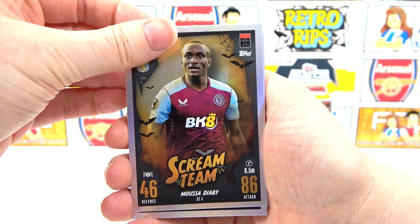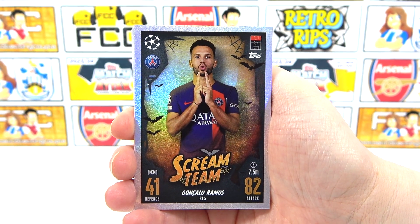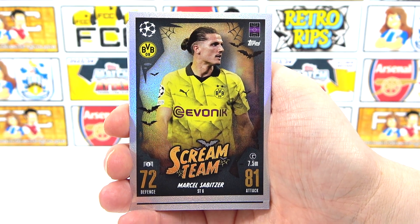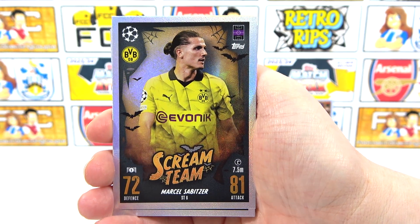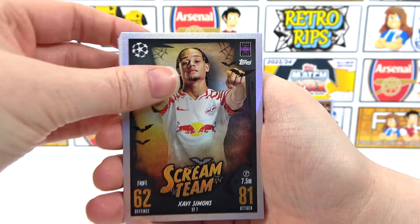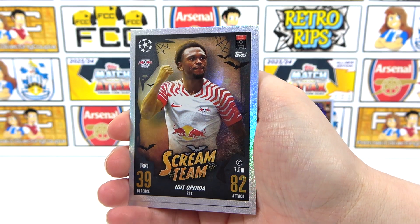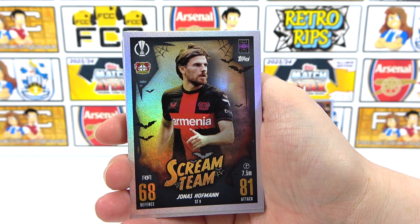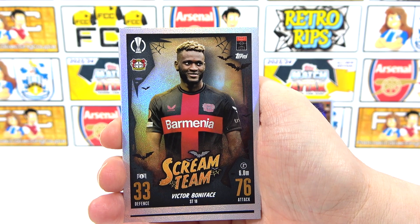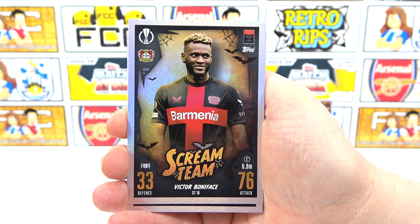We then have a Diaby, and we also have Ramos - that's quite cool. That is a perfect one to put on Halloween. We have Subitsa, Xavi Simmonds, and Aryn Onpenda. We also have Hoffman. Any Arsenal? That's the question. Is it our Europa League one? No. Boniface - nice. What a season Bayer Leverkusen are going to have. And he is special.